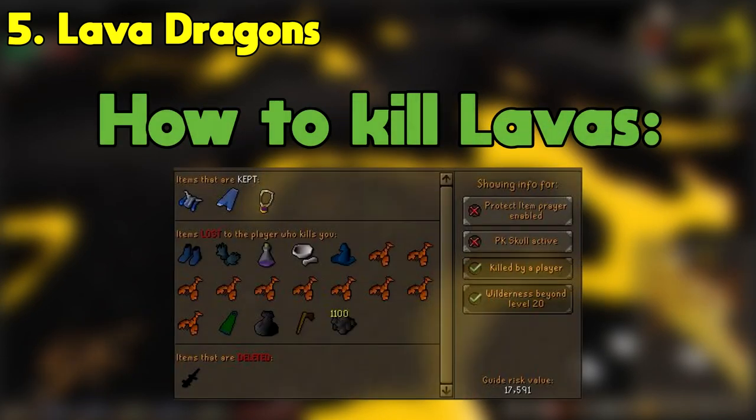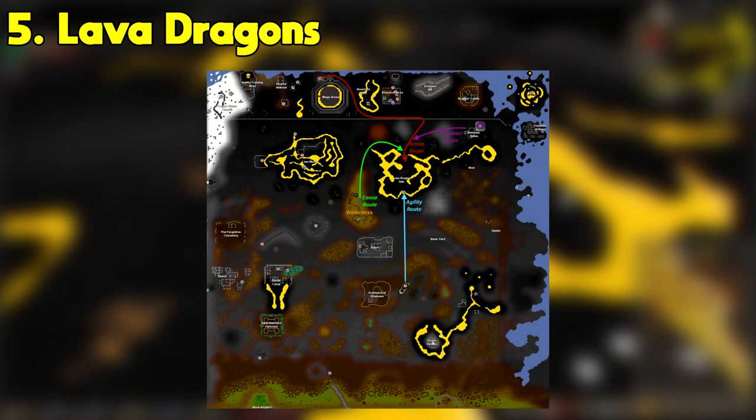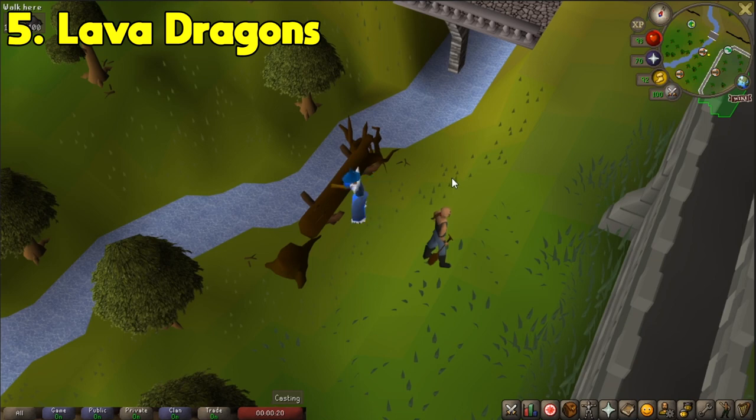With this setup, we're only risking about 17k, and that's without our protect from item prayer on, so you really don't have to worry about losing much. When it comes to getting to lava dragons, you can use a variety of paths, however, what I find easiest is using the canoe at Edgeville, which is actually why you need an axe.